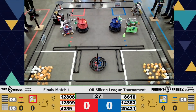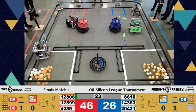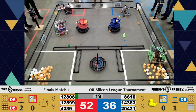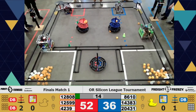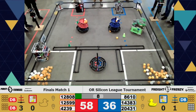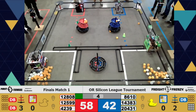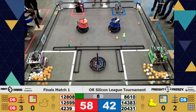Looks like Tobratech is dropping the preloaded freight onto the top of the alliance hub top goal. It looks like team 12599 is trying to do the rubber ducks — will they make it? So close. 12808 drops another block into the top goal. We've got team 8610 going in for the top level of that blue alliance shipping hub.